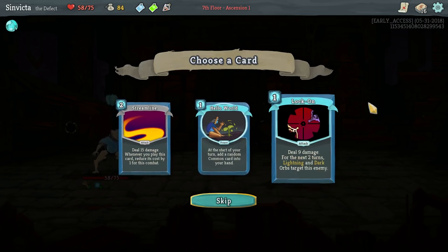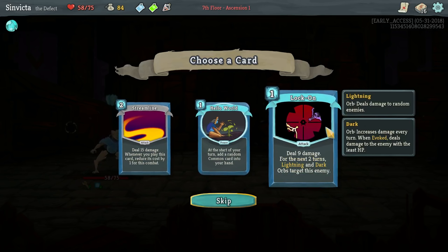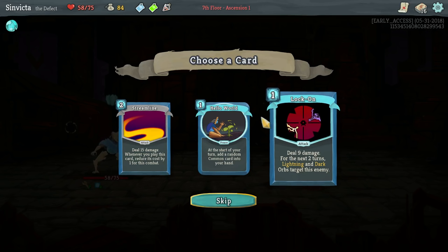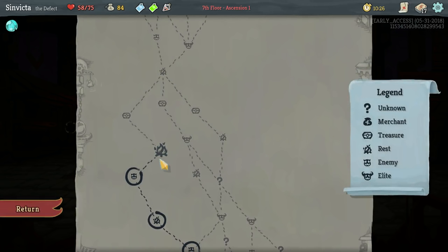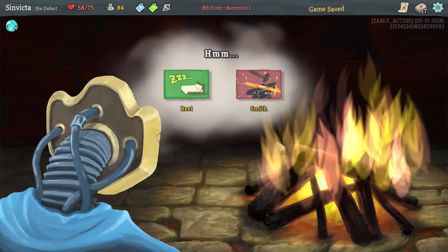Streamline, Hello World, and Lock On. Lock On is pretty nice because it deals 9 damage - something I always overlooked. Even if you don't have any Lightning or Dark Orbs, which generally do their damage randomly - except for Dark Orbs which are a little easier to control - Lock On will do a guaranteed 9 damage for one cost. It's like a Super Strike almost.